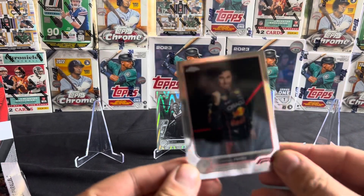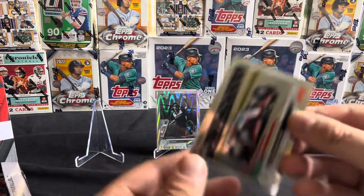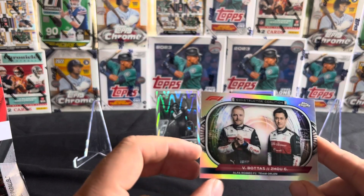This pack here we got Sergio Perez, got Sebastian Vettel, got Mick, and we got the team card for Alfa Romeo.